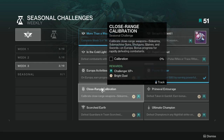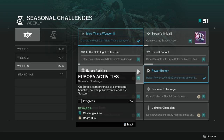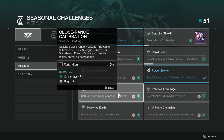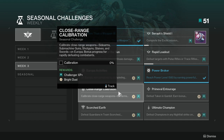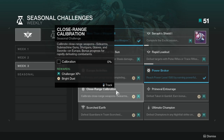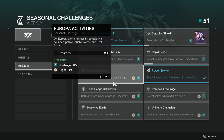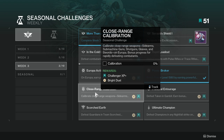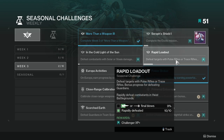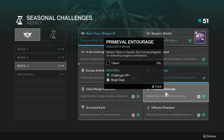Close Range Calibration: calibrate close-range weapons — sidearms, submachine guns, shotguns, glaives, and swords — on Europa; bonus progress for rapidly defeating combatants. You can double-dip with this, the Europa activity challenge, and Rapid Loadout. I would probably use a sidearm with a trace rifle so I can complete both of those pretty fast.